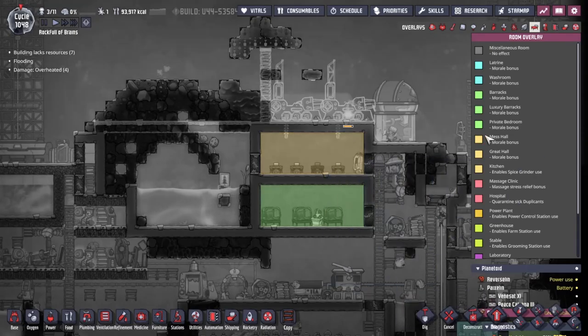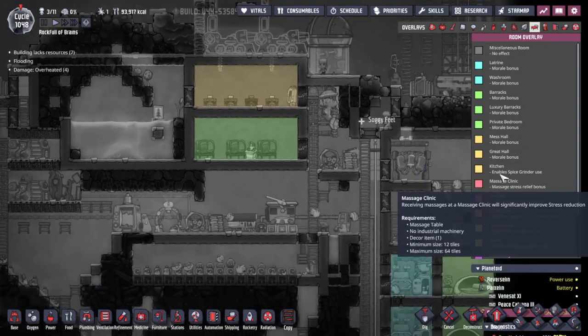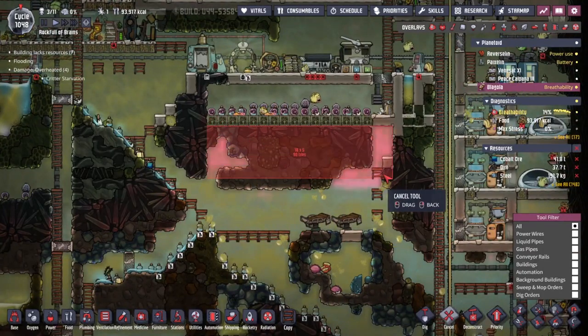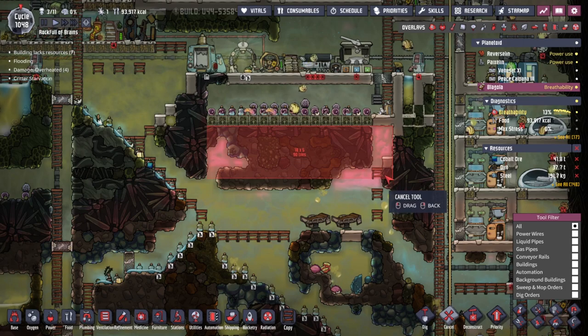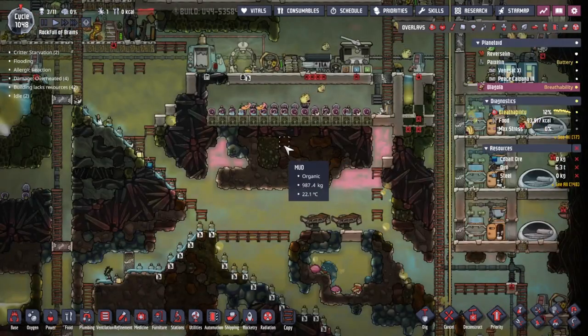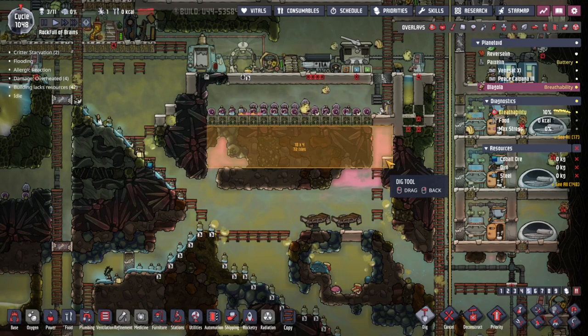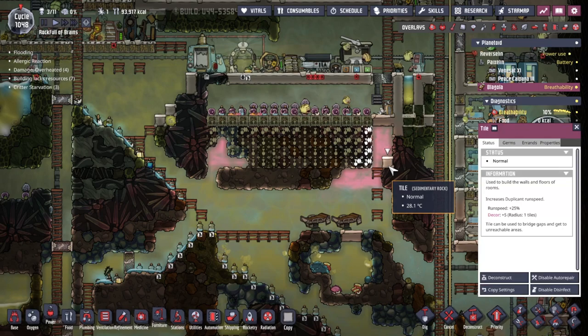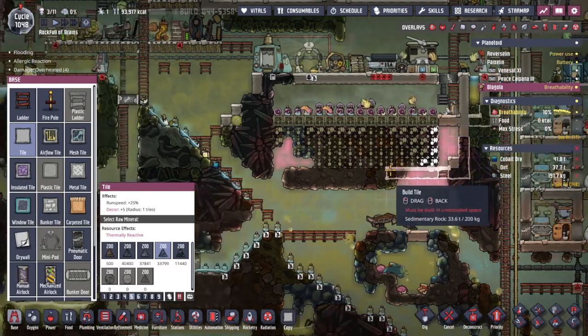We're repurposing one mess hall for a redistribution point. For the great hall we need mess tables, no industrial machinery, minimum size of 32 tiles, and decor of plus 20. Let me see what space we have - 28 tiles? That's more than enough room right there. 32 tiles - so if I just dig out this sort of space, that should be fine, and then we just put a bunch of tiles around it.